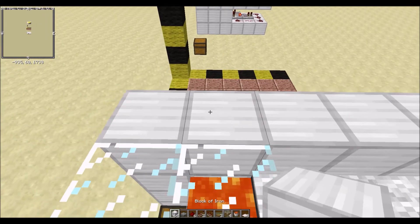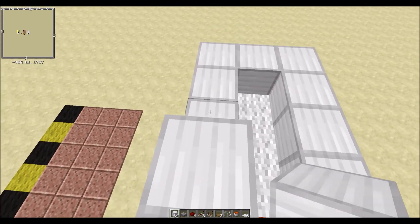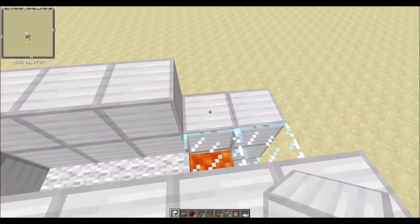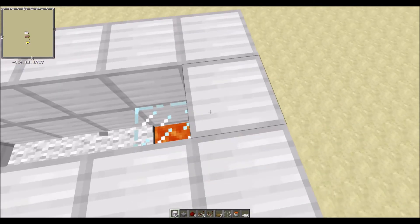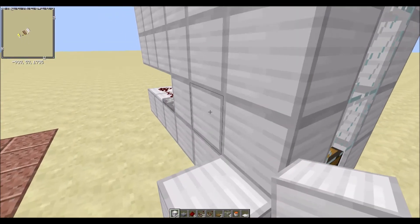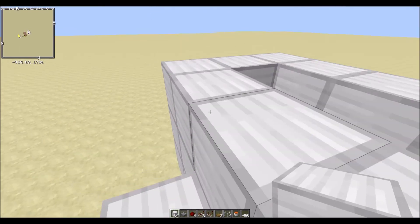Next up, you take the rest of your blocks of choice and place them there, there, there, there, there, there, there, there, there, there, there, there, there, there, and there. Then take a staircase block and place it like so.